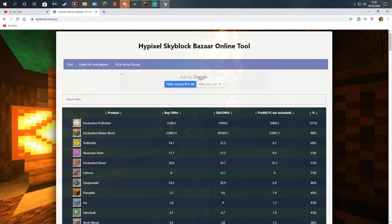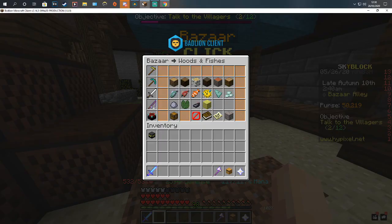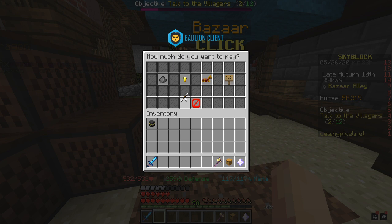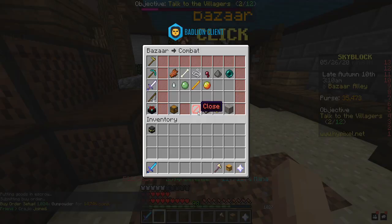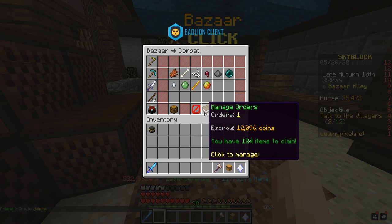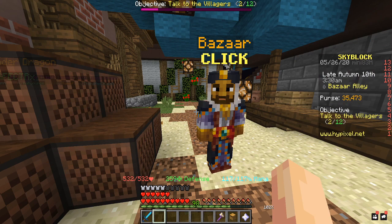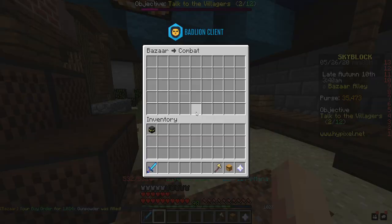We're going to go with gunpowder — it's a very simple, very high demand item. It shows 6 coins per item profit. If you bought 50,000 gunpowder and flipped it, 50,000 times 6.4 means you're making around 300k. We're going to combat gunpowder with 50k available, so we're going to put in a buy order for 1,024 at that price. You have to keep refreshing and make sure you hold the top buy order. As you can see I'm already getting some filled, which is a good sign.